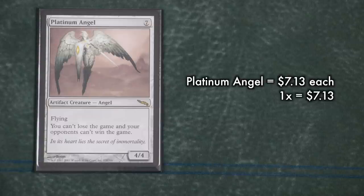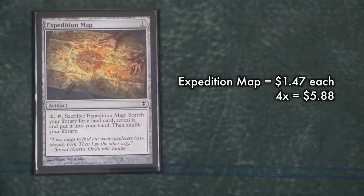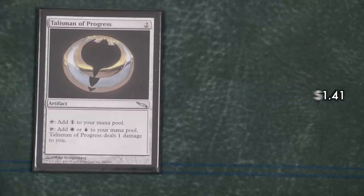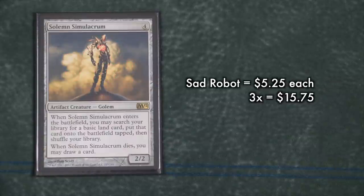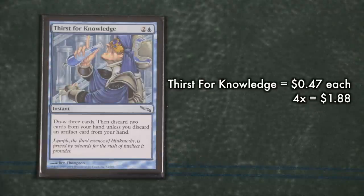With Platinum Angel, you better hope your opponent doesn't have the right removal, or that you are holding a handful of counterspells to keep it on the board. Expedition Map is another key component — it grabs your missing Urza lands to ensure they come online in time, and also snags Academy Ruins when you need it. Talisman of Progress helps with both acceleration and mana fixing; many players make the critical mistake of leaving this component out of their decks. The Sad Robot is another important piece, giving you land, a blocker, and card draw.